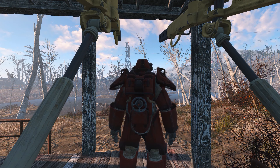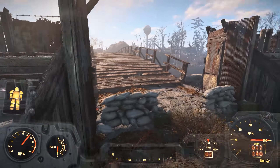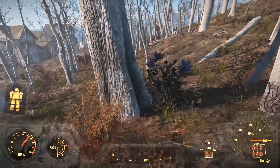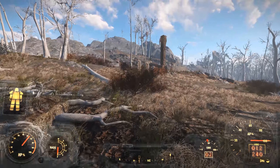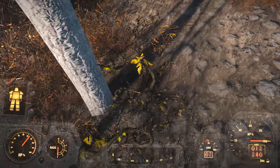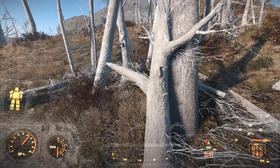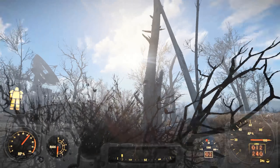We're going to run up to USAF Satellite Station Olivia. On the way up there we can stop over at the settlement up there - Tenpines Bluff. It's 9 p.m. IRL, which is close to my bedtime. It's rough having a 9-to-5 job. One of these days I'm gonna do this for a living full-time. I changed the load order a little bit and I think now I have new trees. These are certainly not the spring trees we had before - these are dead wasteland trees. I have to look into that and redo the mod load order.